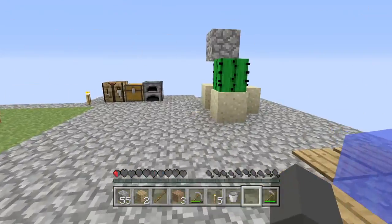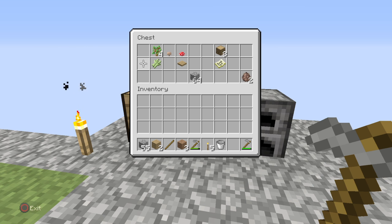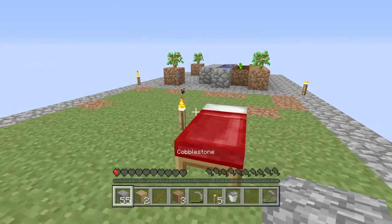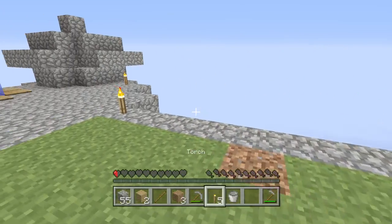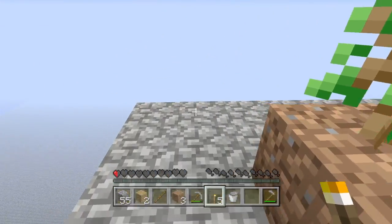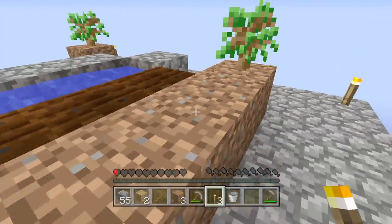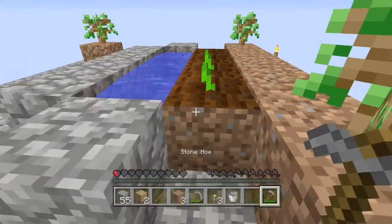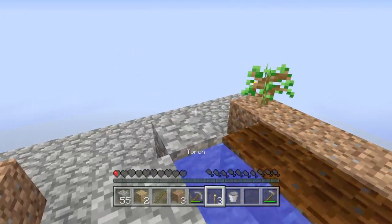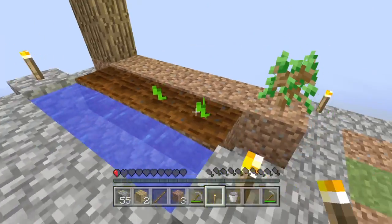Okay, what is there to do at the moment? I mean, all that there is really to do would be to like harvest cobblestone, or like... I don't know. I don't really know. Place some torches out here — stop things from spawning in.